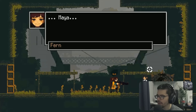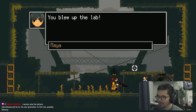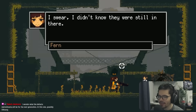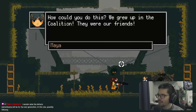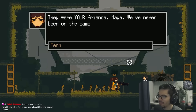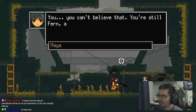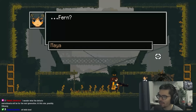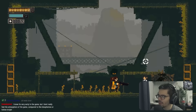We encounter a character named Maya who accuses us — Fern — of blowing up the lab with people still inside. Fern says she never was on their side. Maya responds that her pet is going to shred us now, kicking off what seems to be the first boss encounter.